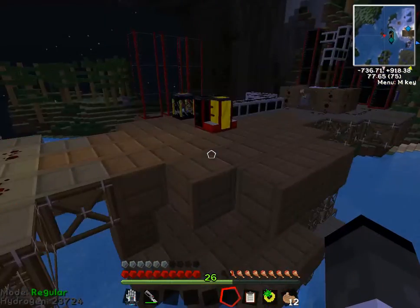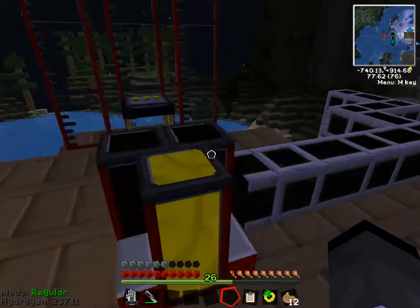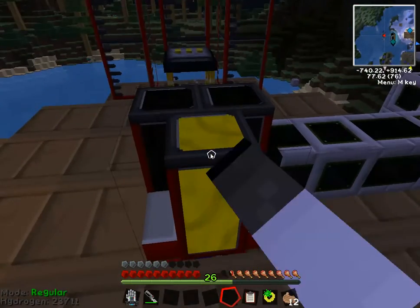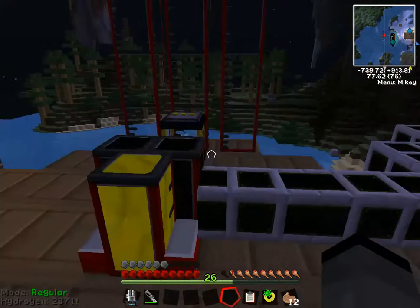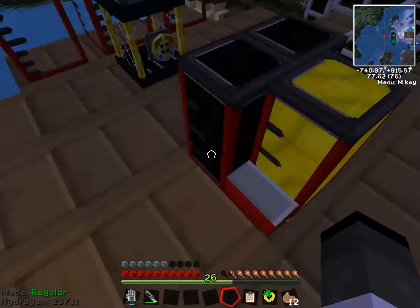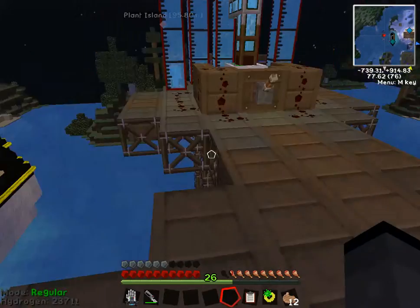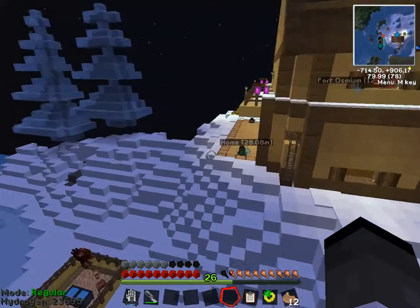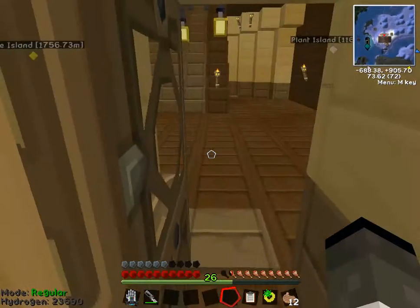The combustion engines are running great, all four of them. Using all that power, I turned everything into as much fuel as it can hold. So now, in this episode, we have to get the fuel pumped to these tanks over here, which I don't know how to do. But first off, we're going to need a redstone engine, which I know we're going to have to make, but I really don't want to.